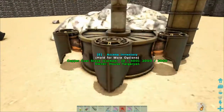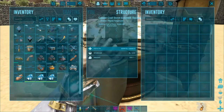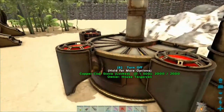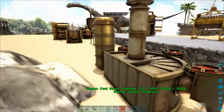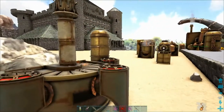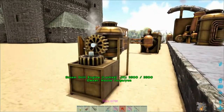Next we have the copper coal stove, and this is what you'd expect. You put some coal in it, turn it on, and it makes some beautiful red flames. It looks quite nice against the wall and it does what you'd expect — it cooks meat.